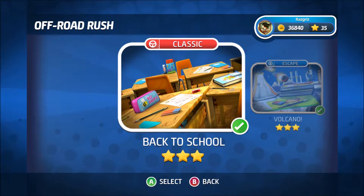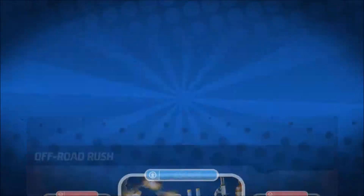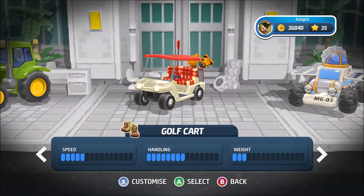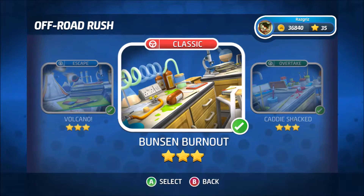And then you also have off-road rush. Now this one takes place in a school — the other one took place in a kitchen. For this, you have a 4x4, a tractor, a golf cart, a moon buggy, and then the monster truck. Very interesting vehicles.